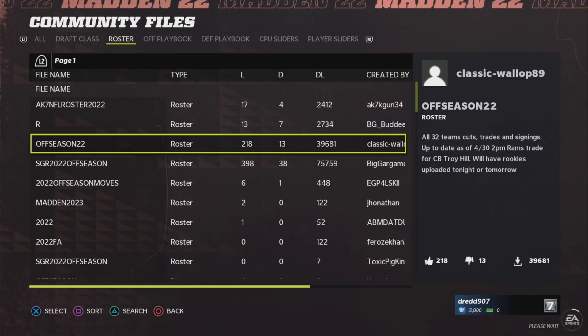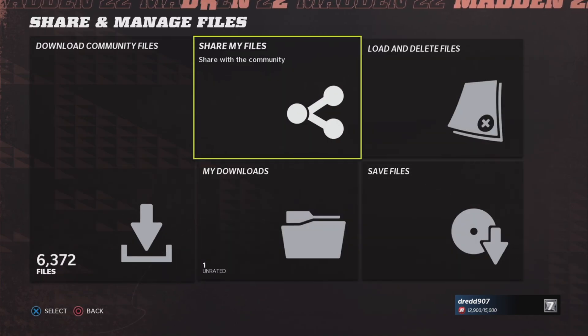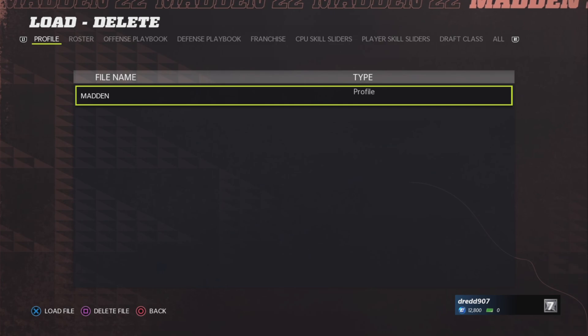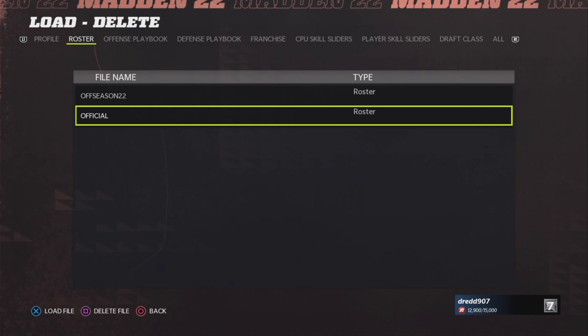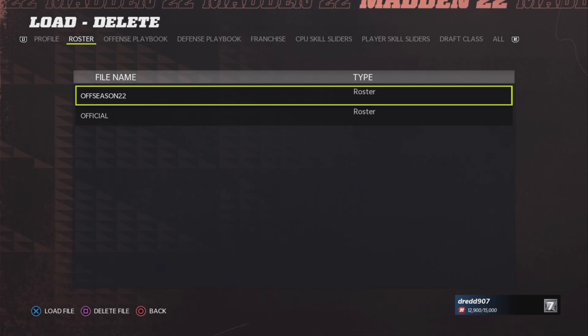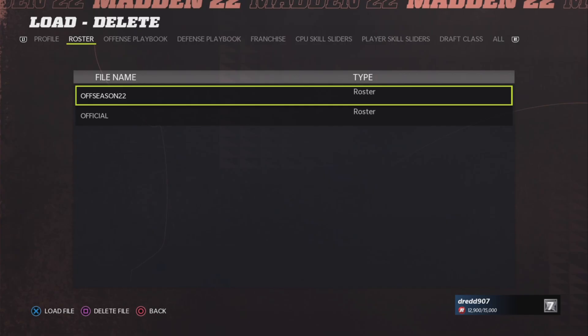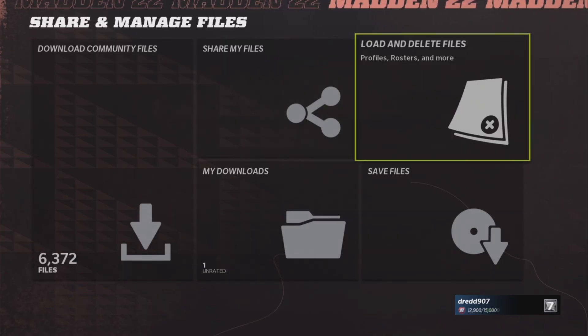Now you simply head out into the previous menu. Then to enable the new roster, you enter the Load and Delete Files tab. Loading will be way quicker here because there's not that many files in here. Official is the one that the game shipped with or that the game downloaded for itself. By clicking Off Season 22 you can select to load this file, and that's it basically.